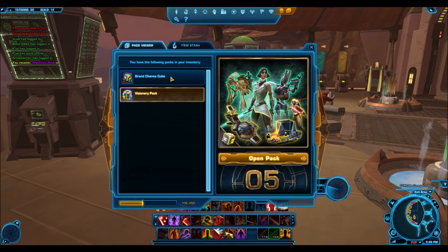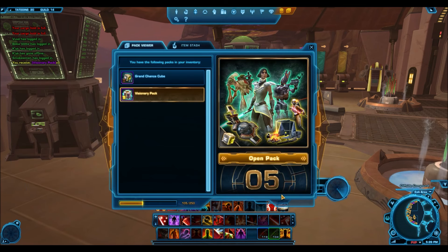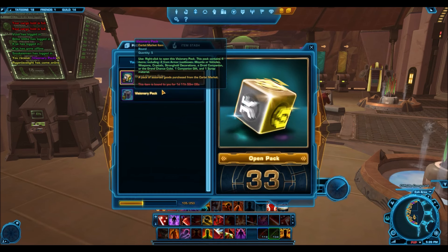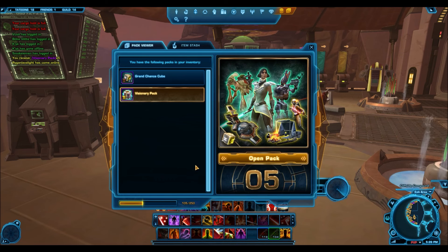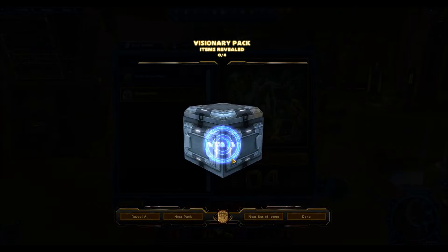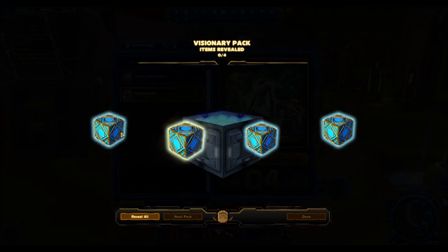There's no separate tab for the pack viewer — it's just that when you have a pack and left click it, the pack viewer opens. It lets you know about all the packs you have; for example, in my inventory I have 33 grand chance cubes and a visionary pack with five of them. Let's see what happens when I click open pack — one pack at a time, this cannot be undone. That's a really neat looking animation, and it doesn't take more time than a normal pack opening would.